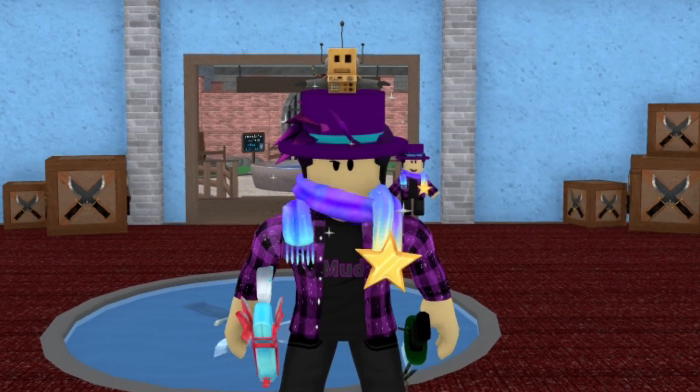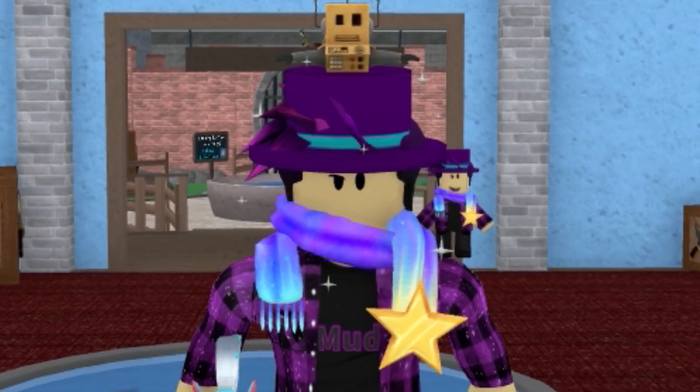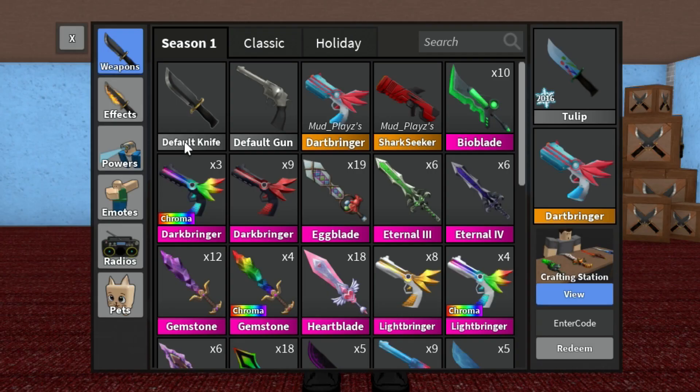Hey guys, welcome back to another Murder Mystery 2 video. So today I have a very interesting video. On Roblox settings, you can actually change your language. When it changes your language, it changes every single text in game to something different. If I change my language to Spanish, every single weapon in game will be translated to Spanish. Let's go ahead and try it.